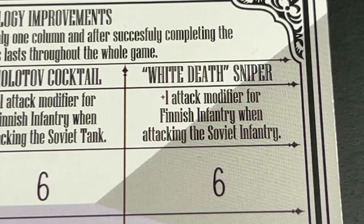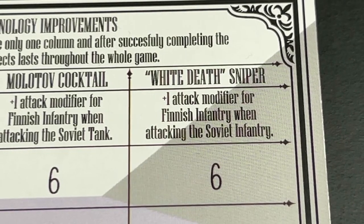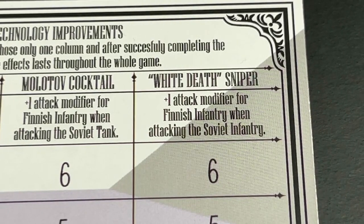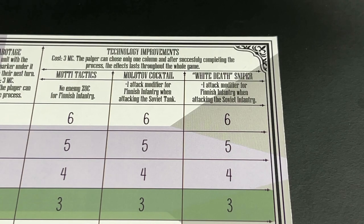The Finns can also develop the White Death sniper advancement, which gives them a plus one modifier when Finnish infantry is attacking Soviet infantry. These are technology improvements that the Finns can obtain by spending military capacity and then rolling to see if they are developed or not.